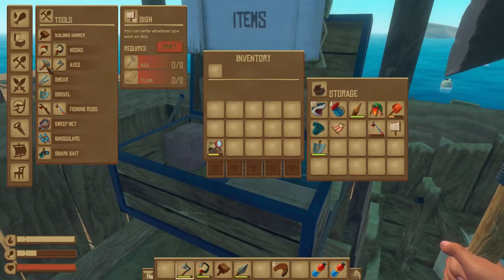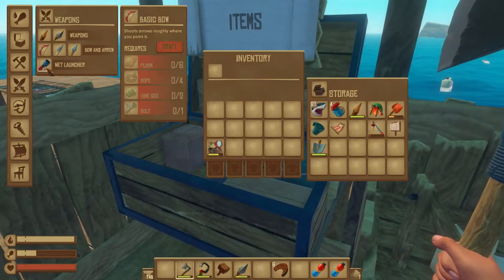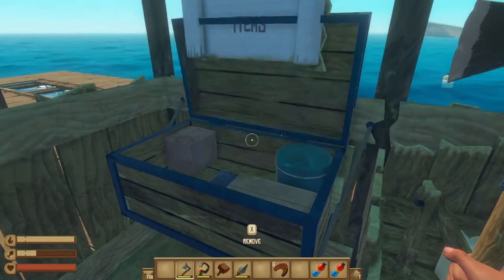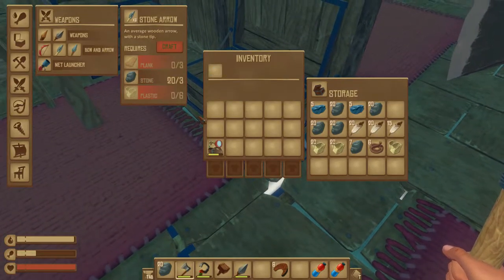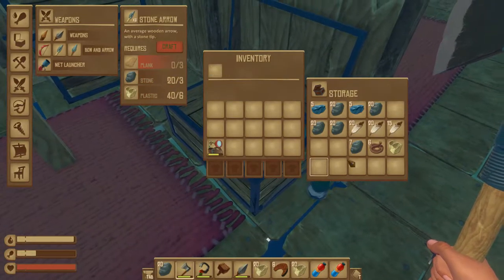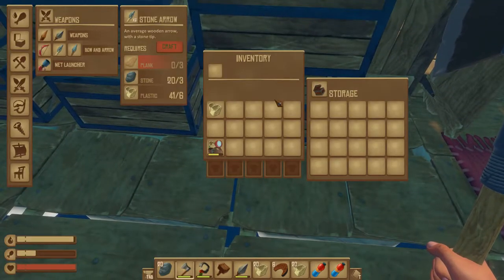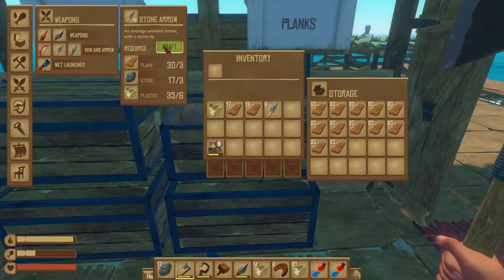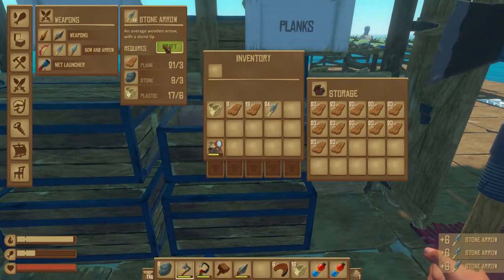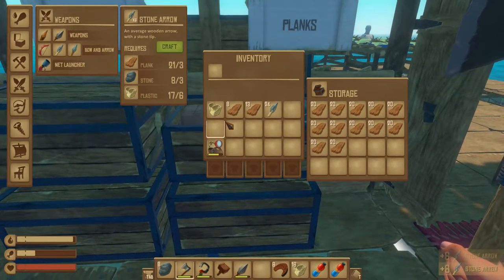I want to make some metal arrows. Let me make a bow and some stone arrows first. We have lots of stones, we have lots of plastic, and some plank. Is 24 good enough? I think 24 is good enough.